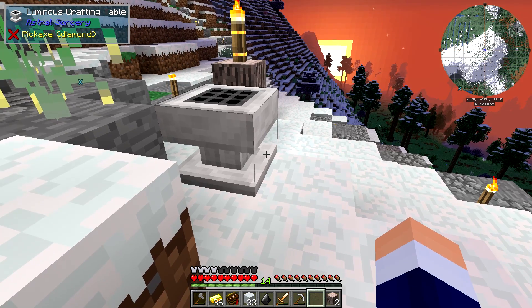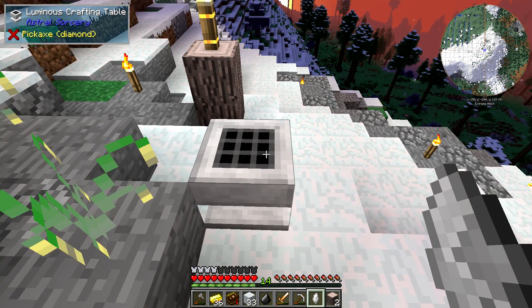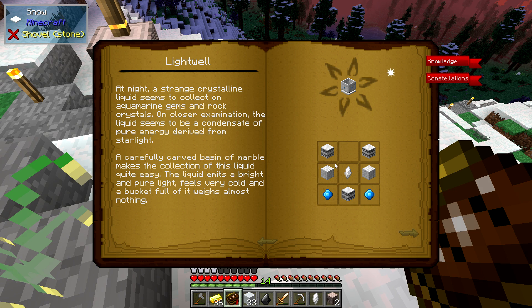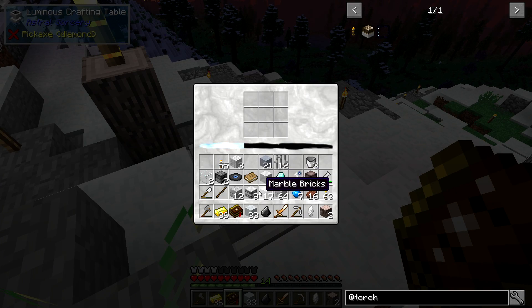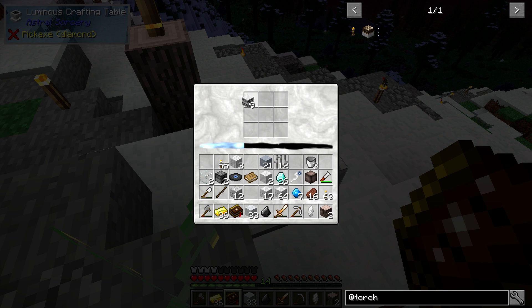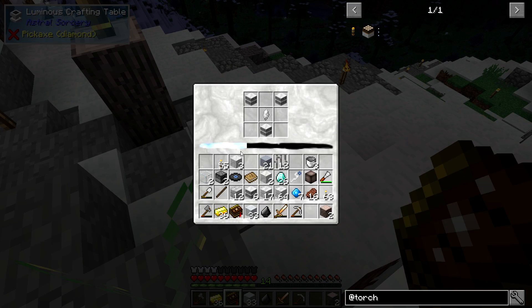We've got the luminous crafting table and we've got our rock crystals. What we need to be looking into making is the Lightwell. So we need runed marble, chiseled marble, rock crystals, and aquamarine. We should have all of those things. The recipe was runed marble in the upper right and bottom middle, with the crystal in the centre, this form of marble there, and the aquamarines here.